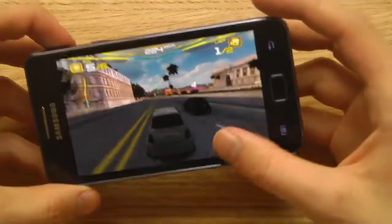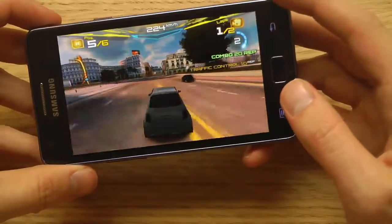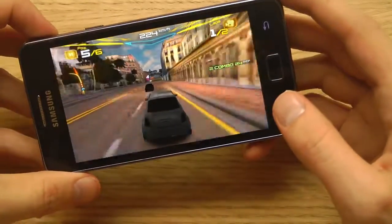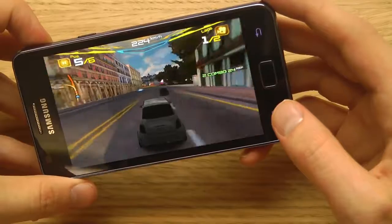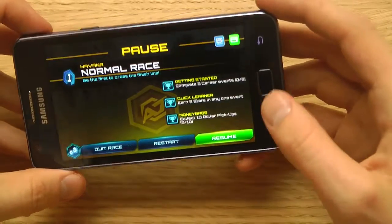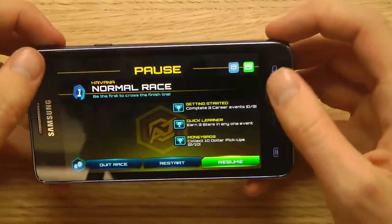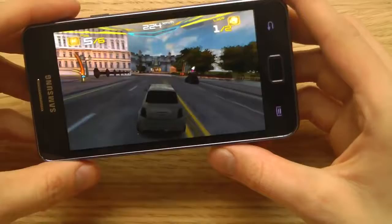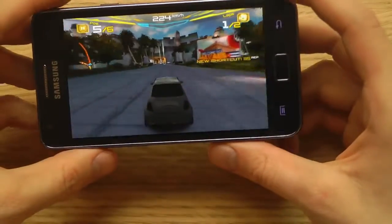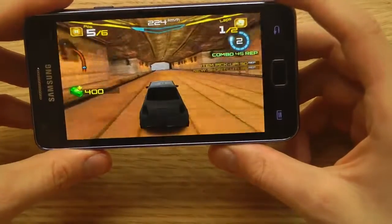I haven't had a single frame drop for anything, which is extremely nice. Maybe they have put the graphics down or something. I was just wondering if you can change the graphics settings inside there, but it didn't seem like that — maybe I have to restart.